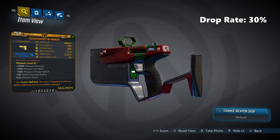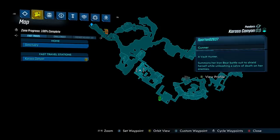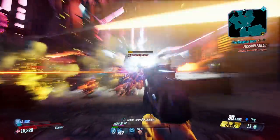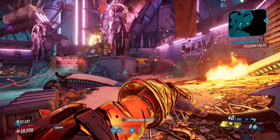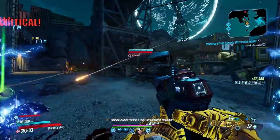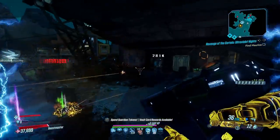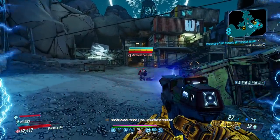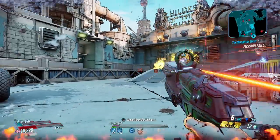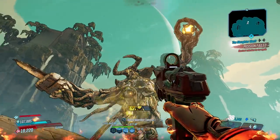Coming in at number two, it's the Free Radical, a Maliwan pistol from the Director's Cut DLC that can only come in shock. It drops 3% of the time from Beef Plissken in Karass Canyon. The Free Radical is probably the best all-round weapon in the game, dealing up to and over 100,000 damage per shot at a fully automatic pace. It fires shock orbs that spawn a regular projectile on impact, which turns around and hits the target again. It's more powerful than the Plasma Coil and far easier to get. Even the weakest one will put huge dents in health bars.